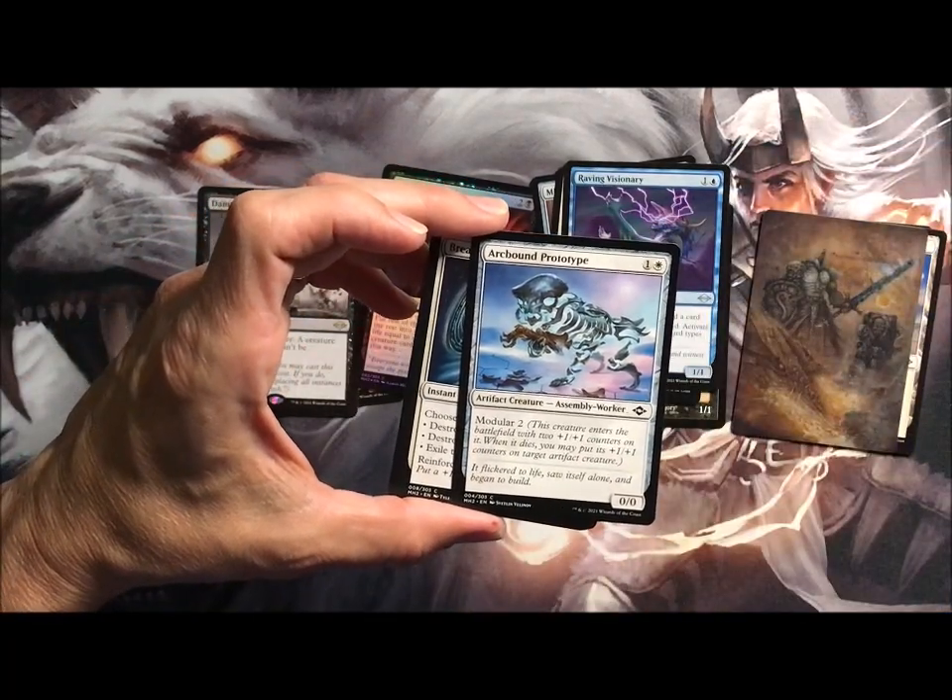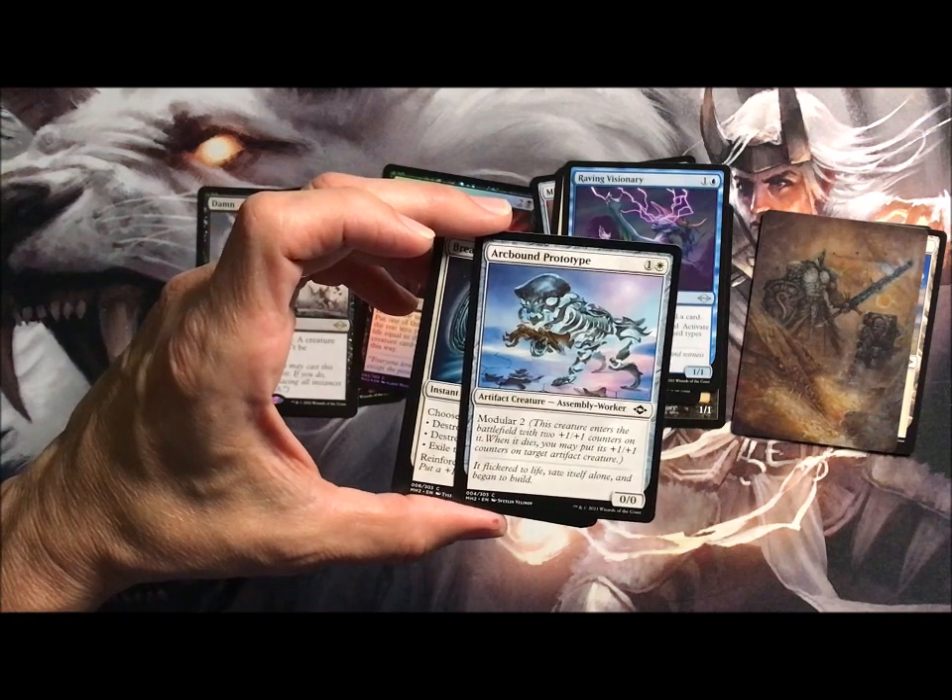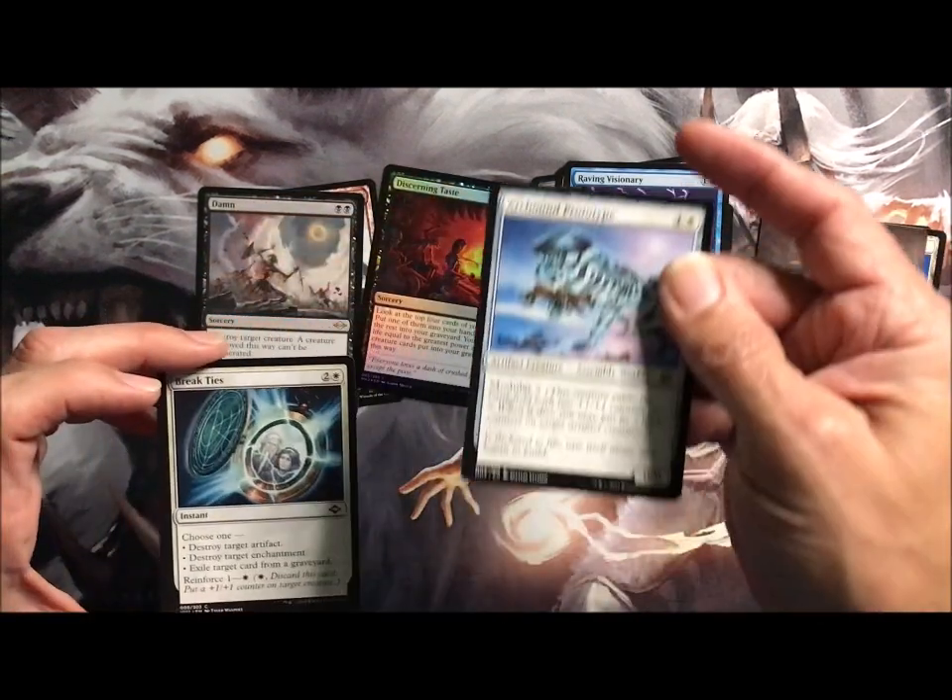Arcbound Prototype is a modular creature. It comes onto the battlefield with two +1/+1 counters, and when it dies you can put those counters on a target artifact creature.